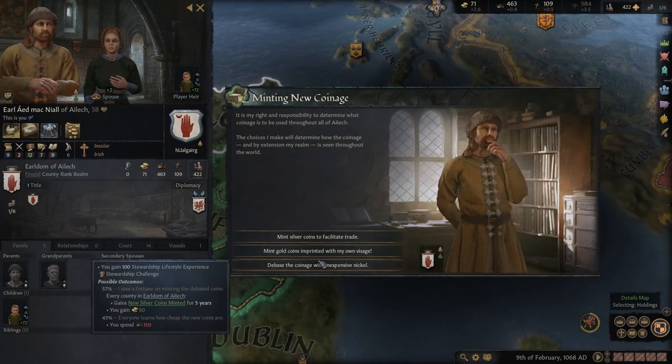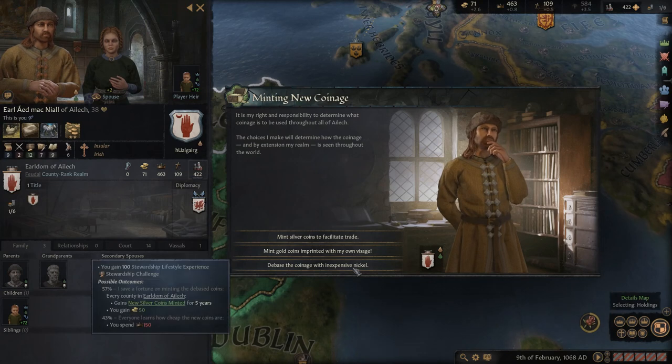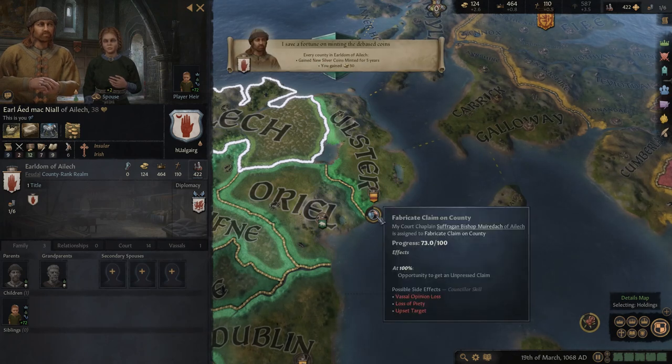We now have the option to mint some new coinage — we could facilitate trade, mint simply for prestige, or try to get both money and prestige out of this. The odds are 57, 53, 43, so we might lose some prestige, but I'm going to go through with it anyway and see how it goes. And it goes well — we'll surely be able to afford our claim on Ulster soon enough.